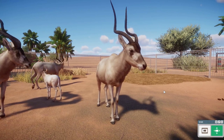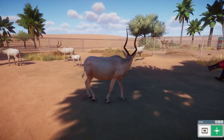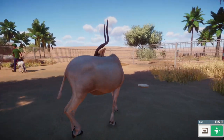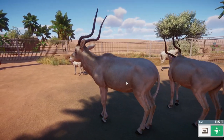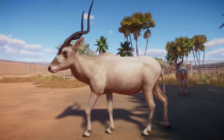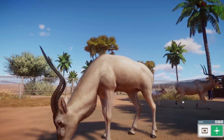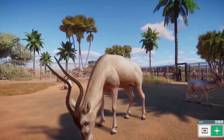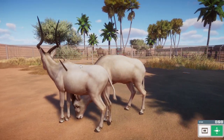Up next is the Addax antelope, and I have to say — look at the whole model, the horns, the coloration — it looks amazing. This is one of the rarer animals in this pack because there are only a couple hundred left in the wild; they are critically endangered, as sadly most antelope species are. So it's nice to get them in this pack to highlight conservation and help people learn about these animals, and hopefully help save the real ones in the future.